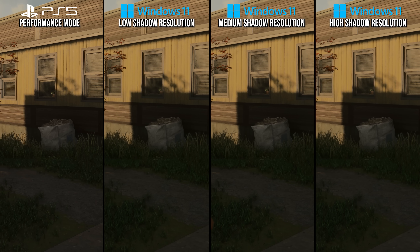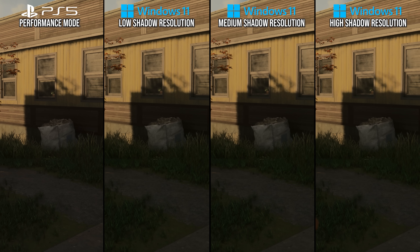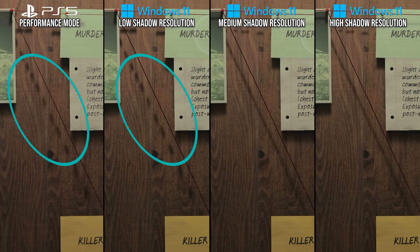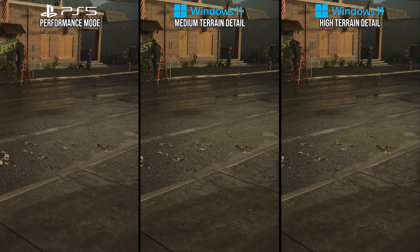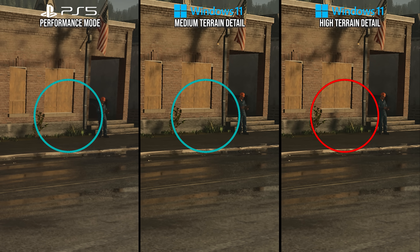For shadows, at normal range it's easy to tell that PlayStation 5 is not using the high-resolution shadow setting. Up close, PlayStation 5's shadow resolution is a perfect match for PC's low setting, which is below the PC medium preset. The shadow filtering setting is more subtle — on high, shadow edges are more pristine and darker rather than diffused. On close examination, PlayStation 5 has more diffused shadows just like the medium setting. For shadow detail, the high setting on PC casts a shadow from a distant construction worker, while the medium setting does not — and PlayStation 5 matches PC's medium setting here.